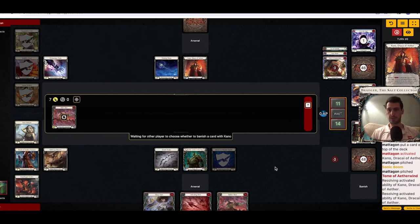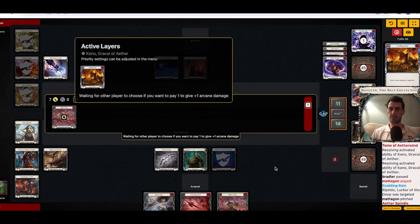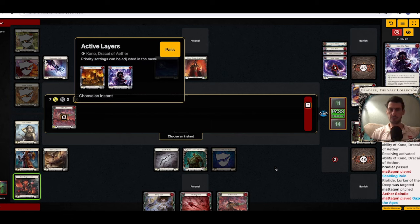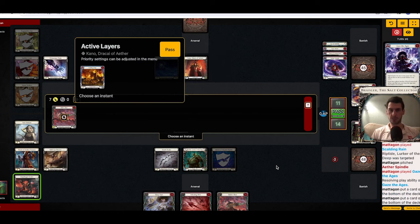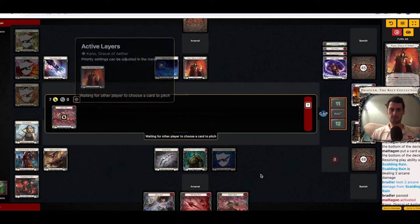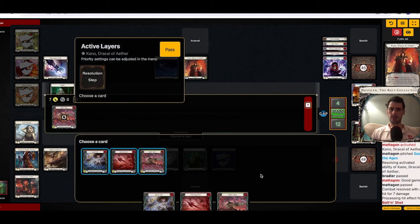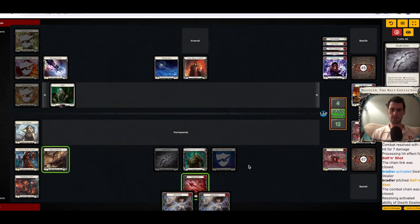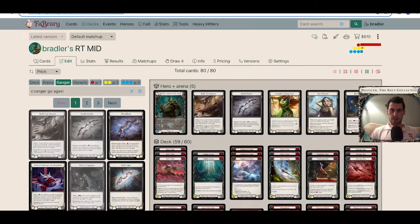That's a good one to have. Scouting Rain. Okay, what's going on? Zages — Scouting Rain is 2 damage. Zages gets you opting 2. What you want to hit now is a zero-cost attack or a zero-cost spell. Maybe Tome with the Aetherwind. Gonna hit him. Good game.